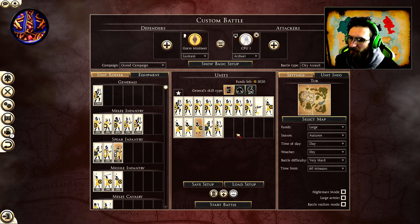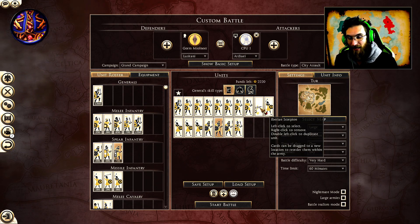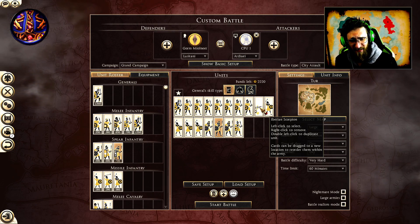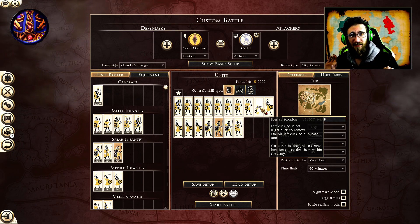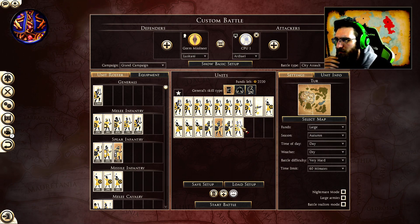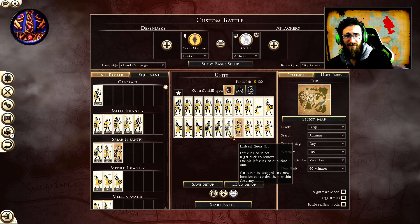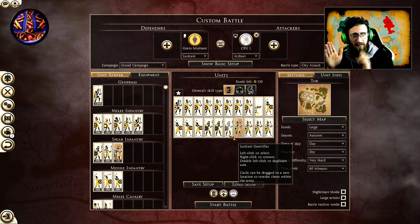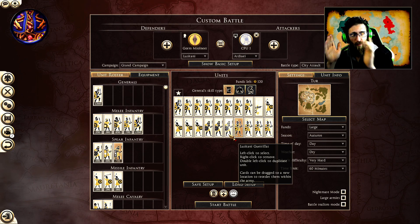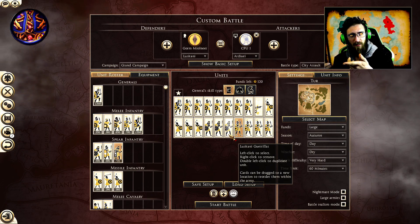Next, we're grabbing Lusitani gorillas. We could swap out the scorpion for another gorilla, but I don't think they have as much kill potential as the scorpion, so we're only taking three — this is strictly to get a full 20-stack. Lusitani gorillas are basically thorough spears with very little armor, so we're setting up kill boxes with them to get that flank peel. A kill box is any time I can let a unit in and outflank them, or set up and throw pila at their backs or sides.